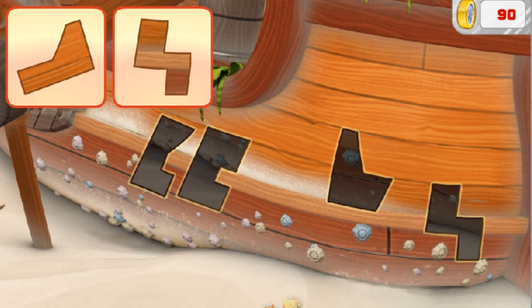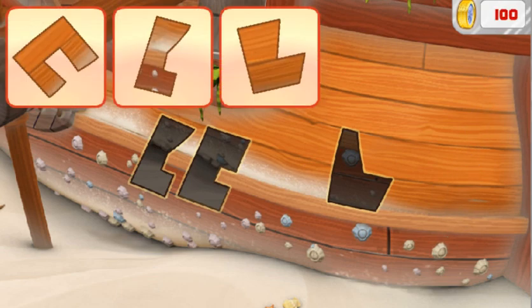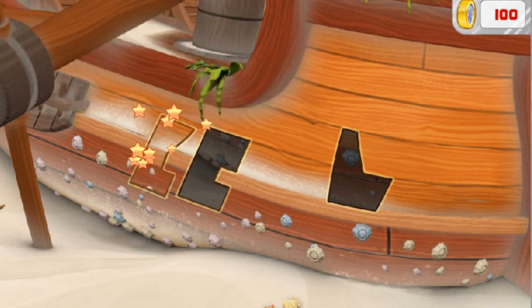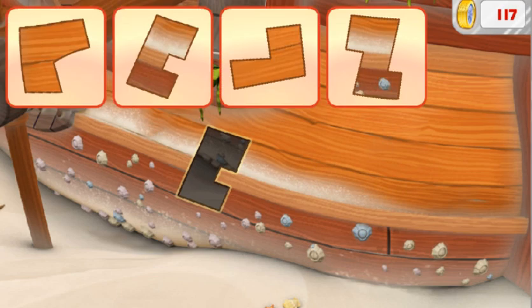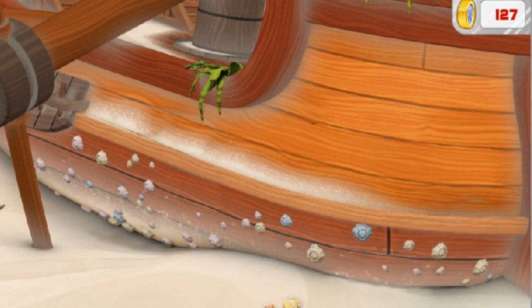Drag it to the space, then click again to drop it in place! Great choice! That piece doesn't fit there! All right! More golden tires! Good job! There are even more pieces this time! We fixed the boat!